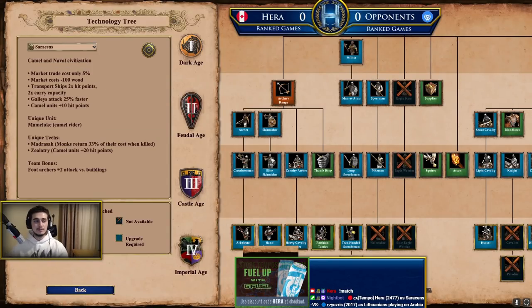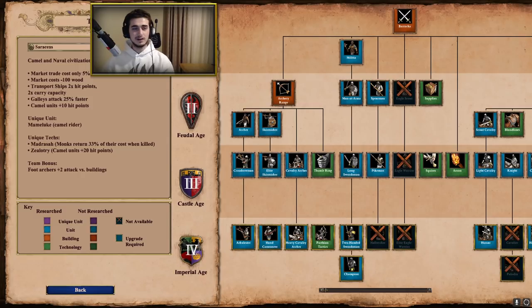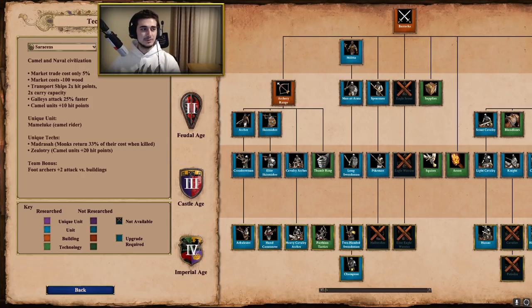Saracens are described as a camel and naval civilization. The bonuses are as follows: market trade costs only 5%. The base value for a generic civ is 30%, so if you want to sell 100 food you'd get 95 gold, and if you want to buy 100 food it costs only 105 gold. We also have markets costing minus 100 wood — so from 175 down to only 75.